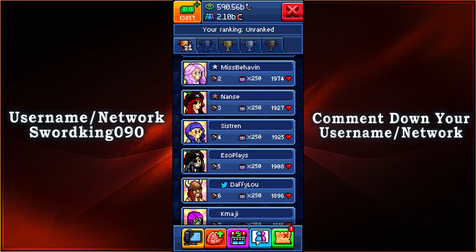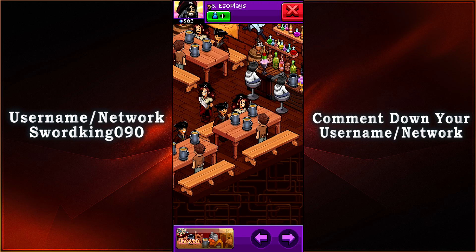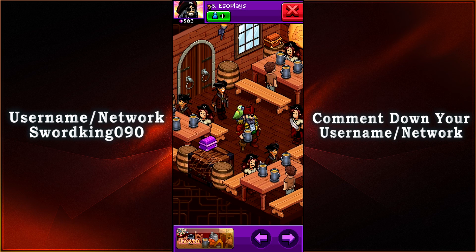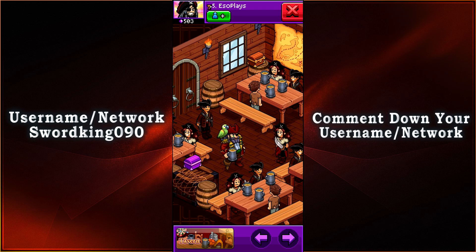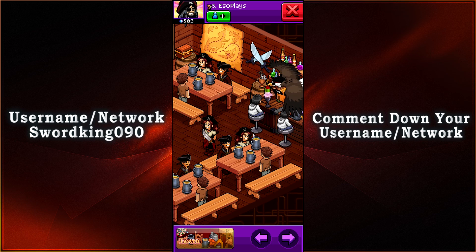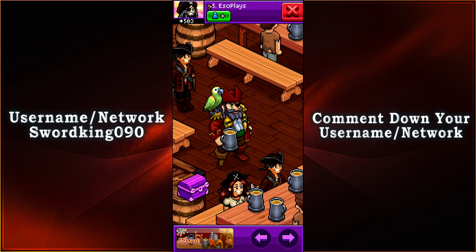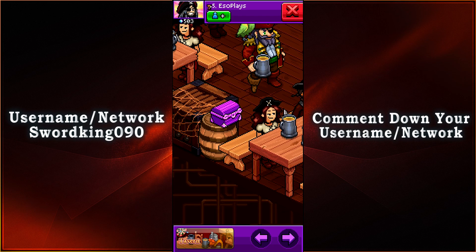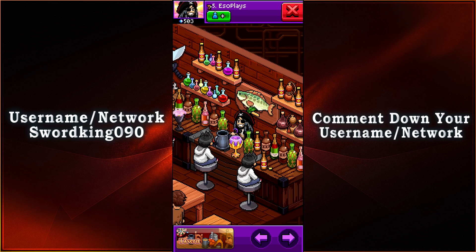Coming in in 5th place with 1,908 votes, we have EssoPlays. And we have a pirate themed type of Tavern here as well. Captain Blackbeard is holding up his little Bierstein and everybody else is just having a great time — they're gonna have a bit of a good time before they go out to sea looking for more treasure. And speaking of treasure, we have Mimic right there and we also have Prisma Mimic. Business is booming for the Tavern owner here.